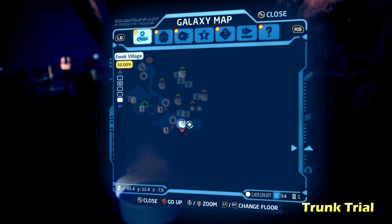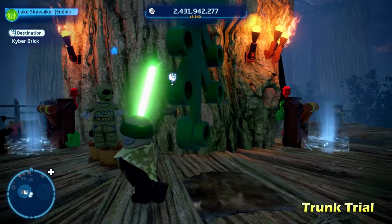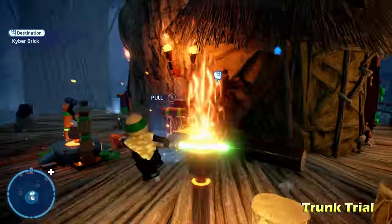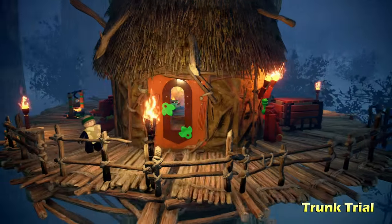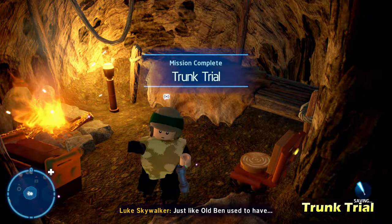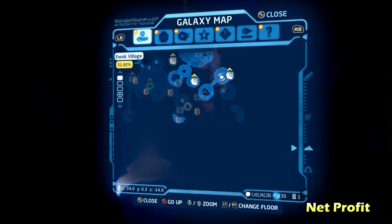Next up is Trunk Trial, which is towards the bottom of the map. Once you get down here, there are four different switches you need to push in the correct order. You'll know the order based on the number of torches on the wall — one switch has one torch, another has two torches, and so on. That's the order you have to pull them in, and then you'll get the Kyber Brick for Trunk Trial.